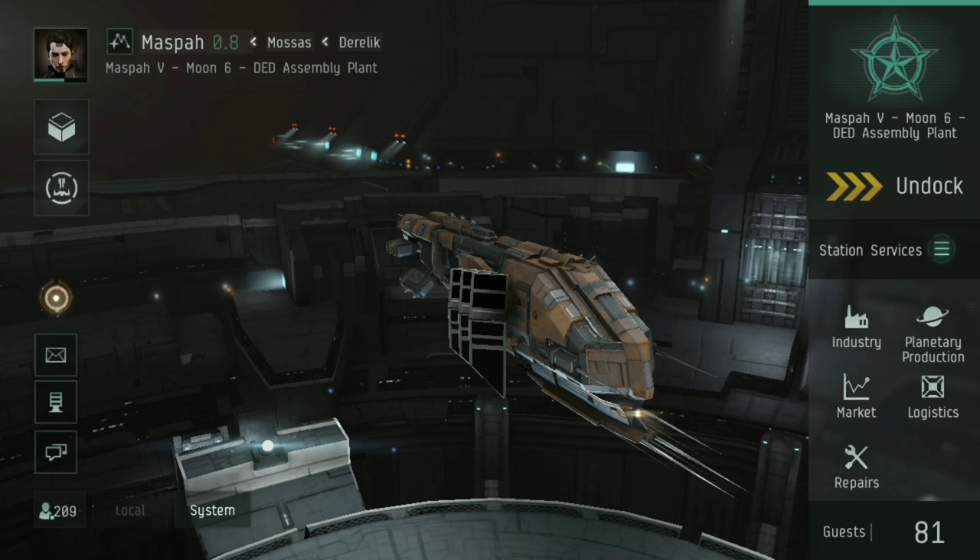You now have your ship all fitted out to deal some nice damage in combat, and you've got your skills set up. It's worth having some basic armor modifier or shield repairer on — I'll go over that more in the tanking video. Now we're going to undock, go looking for some anomalies, and blow some pirates up.